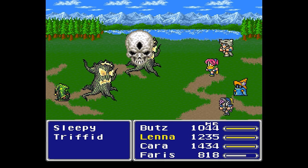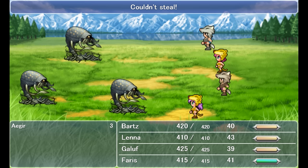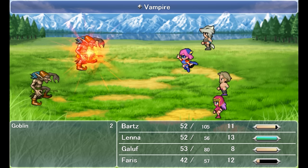Berserkers used to suffer an ATB penalty at the start of fights as per their Berserk. Not only do they not suffer this penalty anymore, but they act independently of the party and target enemies on their own, and this usually means that they'll target the front row.